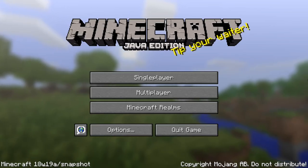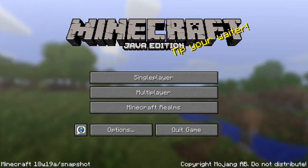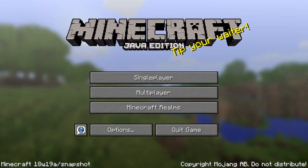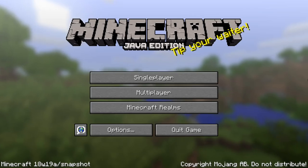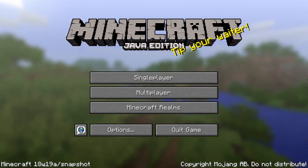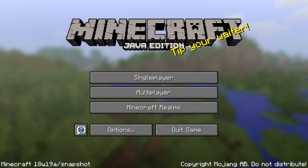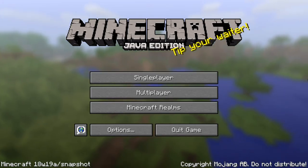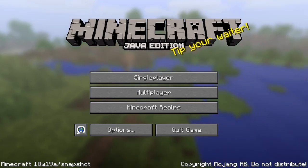Opening any world that was from a previous snapshot in this snapshot will wipe the world clean. So if you've been playing on a world in the snapshots and you want to keep playing on it, do not open it in this snapshot version. There is a manual process for upgrading that involves changing the data version from 14.83 to 14.84 on all chunks and then deleting the height map, using an NBT editor like NBT Explorer. Tomorrow there will be a B snapshot that will fix this properly, so my suggestion is wait until tomorrow when we get 18w19b.